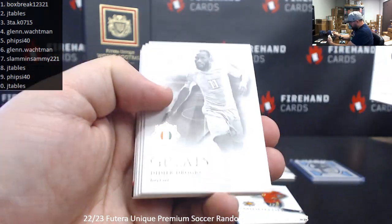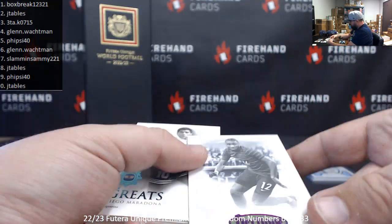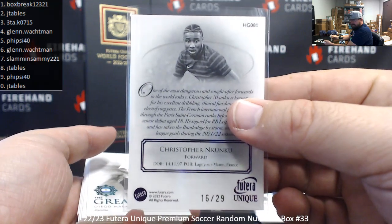Chalmany, Drogba. Got a purple heritage of Christopher Nakuku — 16 of 29, spot six to Glenn.